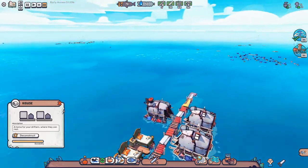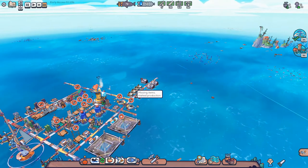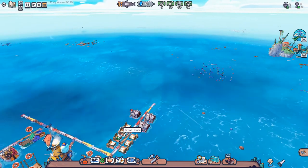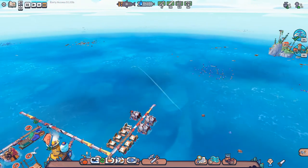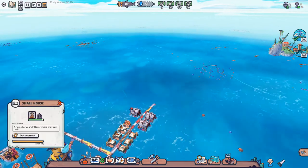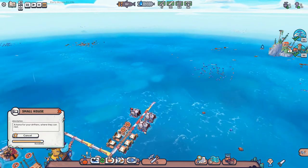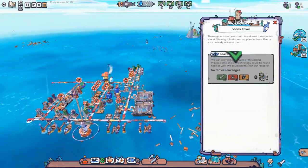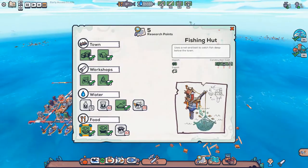We have another house built, so that means we can move two more people in. I suppose Salty Bastard should move in here. Salty Bastard is in bed right now — let's deconstruct you, and deconstruct you. Two people are going to move in there. Both of these are done now — we've got five more visit points. Awesome.